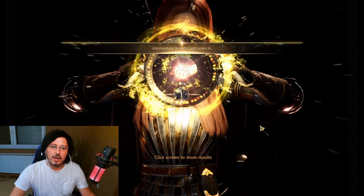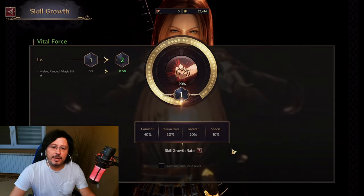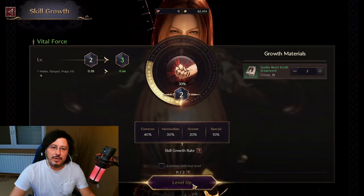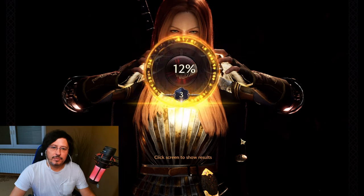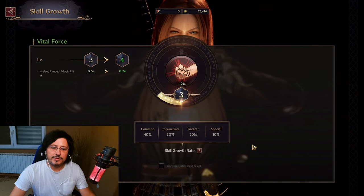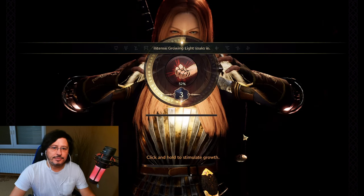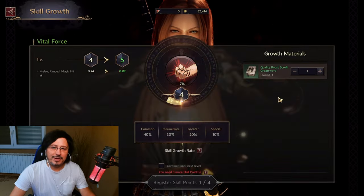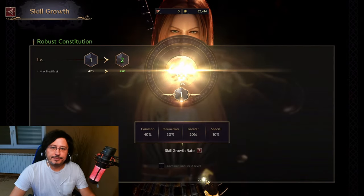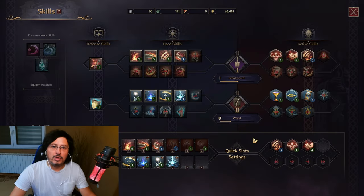I'm leveling passive skills of the greatsword here because I already know I will play greatsword as my main weapon. My secondary weapon will probably be dagger and I'll handle that later, but for now I want to focus on the passive skills of this weapon as well. I love how they have done it graphically — it's looking so good, really beautiful. I will upgrade as much as I can. That's it — I don't have any more material to upgrade, but it was enough.